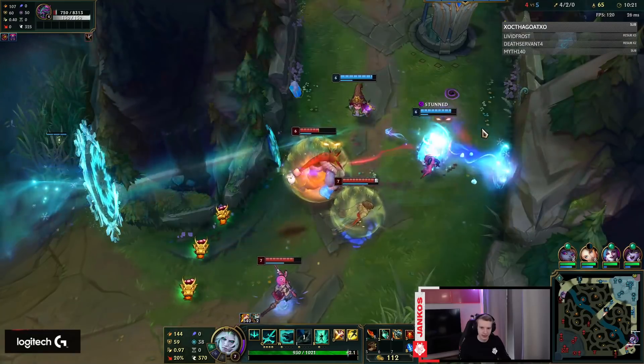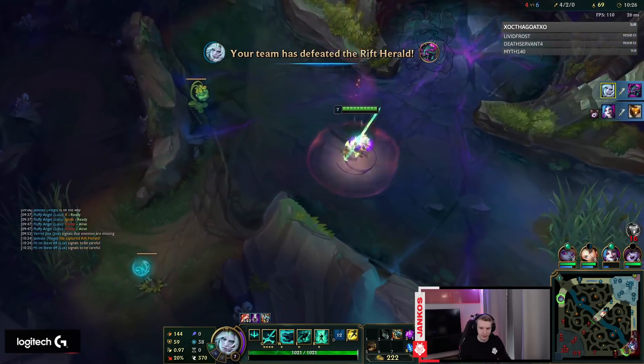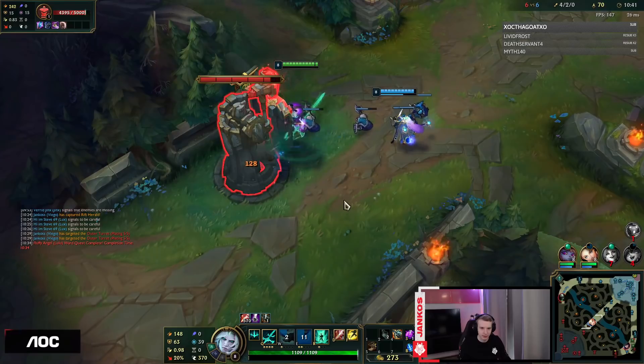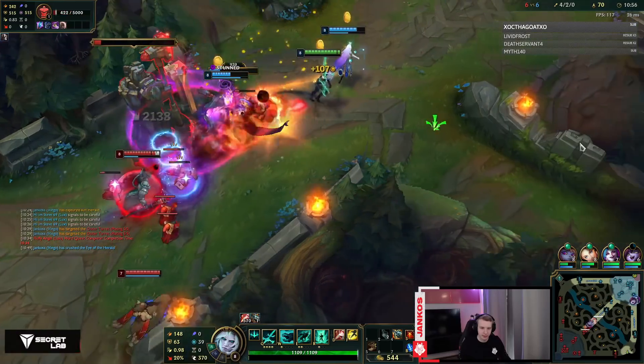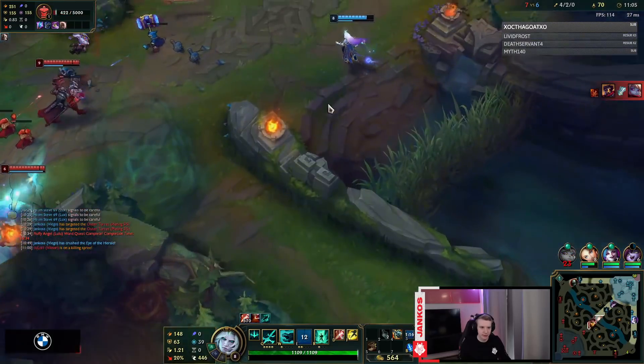Jinx dies because she was forced to use flash. Maxing E second gives us more movement speed and attack speed — all the good stats. Poppy is here to share my gold. I didn't like that too much, I like to get this gold by myself. She shared the gold and then just died — that was really bad by her.